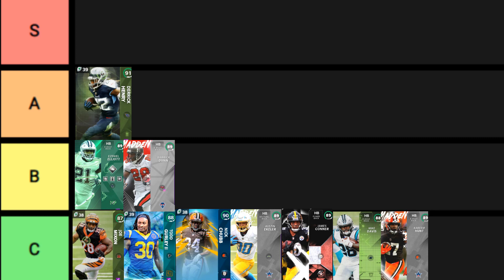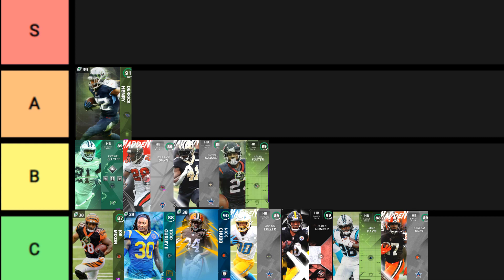Same thing with Kareem Hunt — I wish his card was better, but it's not. With Kareem Hunt, his spin being a 79 really makes him unable to spin effectively. His catch is okay but not great. The spin move really kills this card — he's one-dimensional. Can't really juke, can't truck, can't stiff arm. I would stay away from Kareem Hunt; hopefully he'll get a better card coming up.